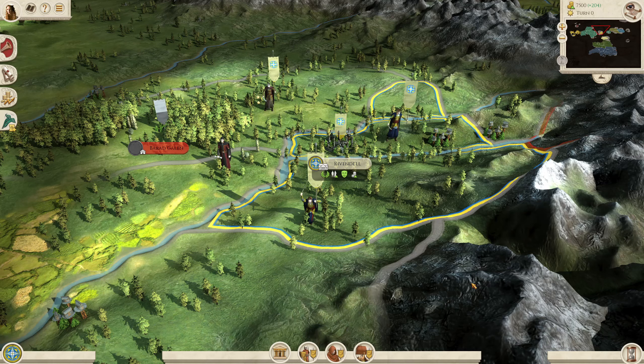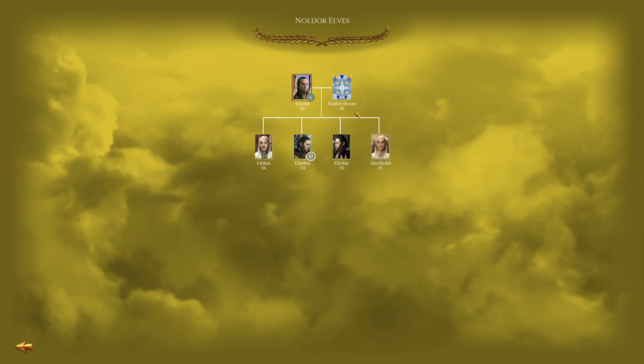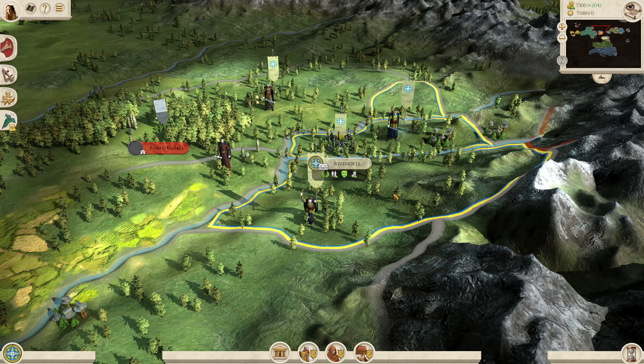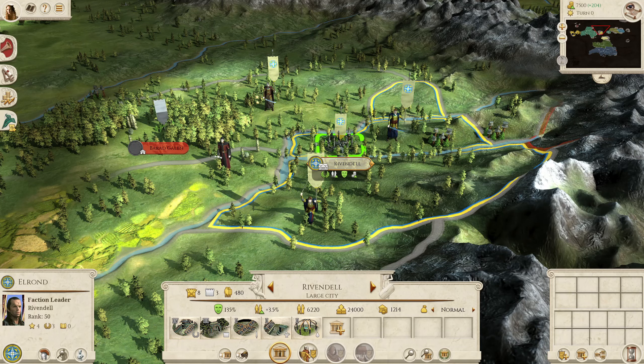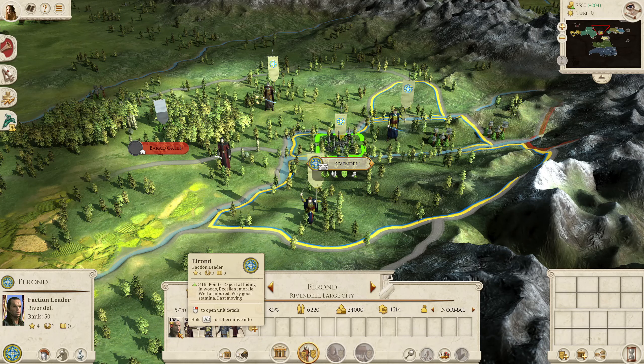I'll start with unique characters and General's bodyguard units. As the Noldor Elves, you start with five generals: the faction leader Elrond, the faction heir Eladan, and then three other generals — Zerdan, Elrahir and Glorfindel. Most of your generals start in and around Rivendell. If we go to Rivendell, you'll find Elrond, and he is actually restricted from moving away from Rivendell.